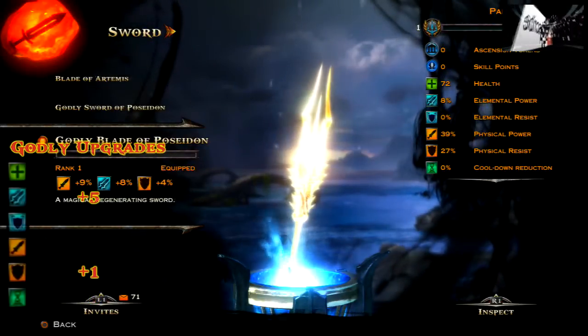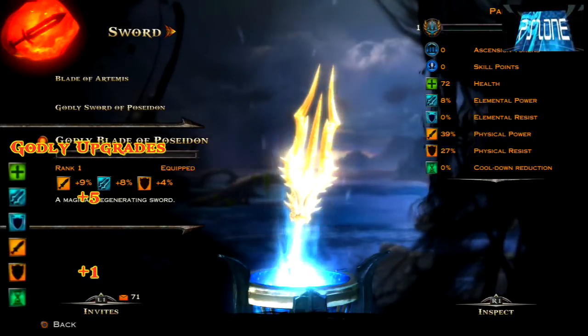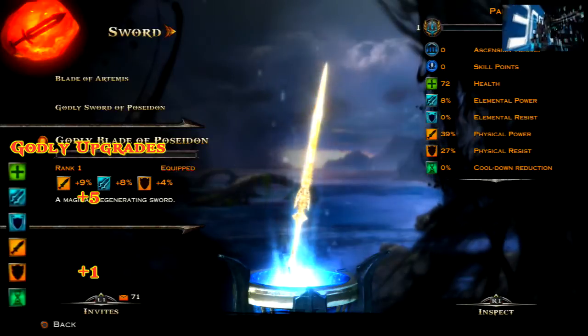The next thing we're going to be looking at is the godly blade of Poseidon and for this you get plus five elemental power and plus one physical resistance, so again quite a good upgrade there.